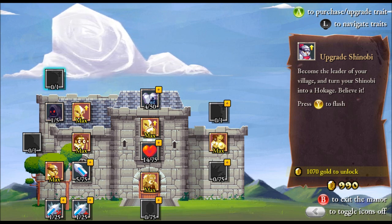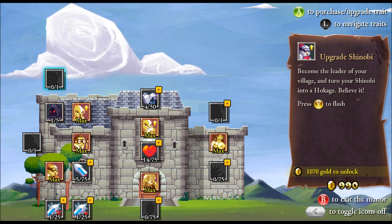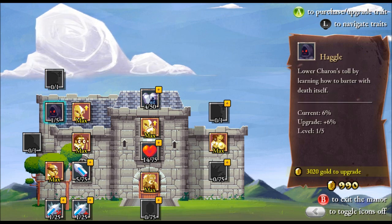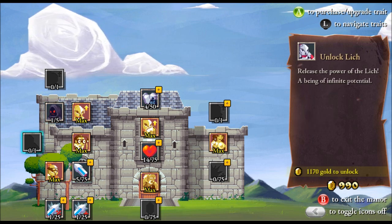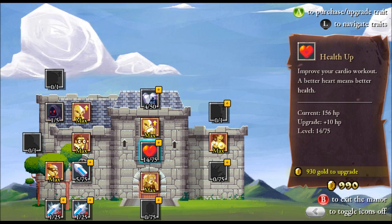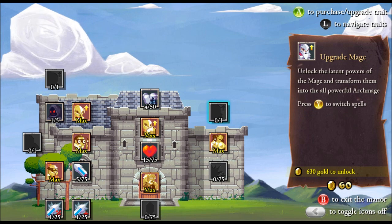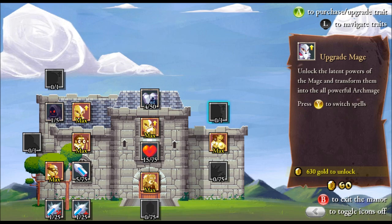You can purchase an upgrade to the shinobi which will turn the shinobi into a hawk — he'll gain a new ability. And over here I can unlock the lich — a new character class — for 11,000 gold, but I don't have that right now. I've got enough to increase my health so I'll go ahead and do that. As you continue progressing you'll unlock more classes and get more upgrades through this skill tree.